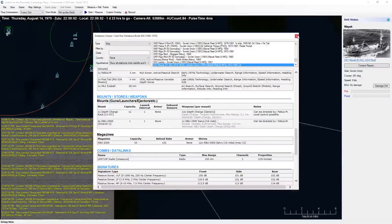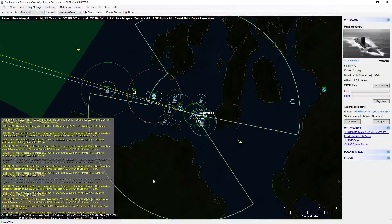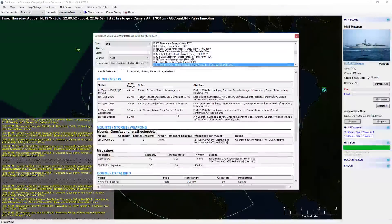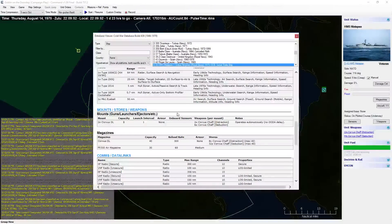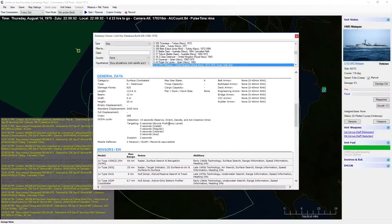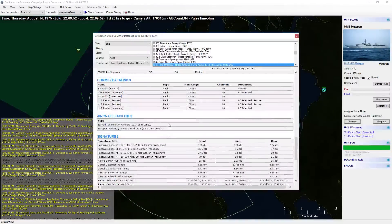It actually does have depth charges and RBUs, so we are going to want to stay away from that. I don't think I actually have anything that can kill it though. What does the Matapan have? It's armed with Corvus DL — not sure what those are, just chaff? This thing really doesn't have any weapons at all. Well, this thing's screwed. What's the point of a ship with no armament?